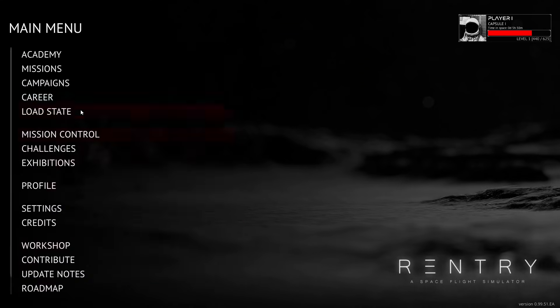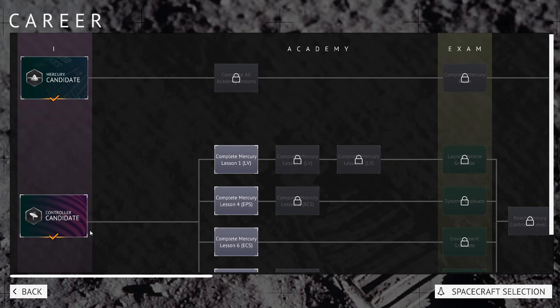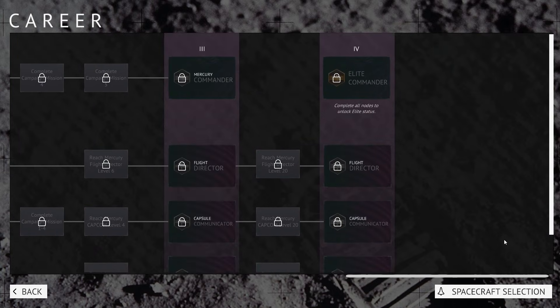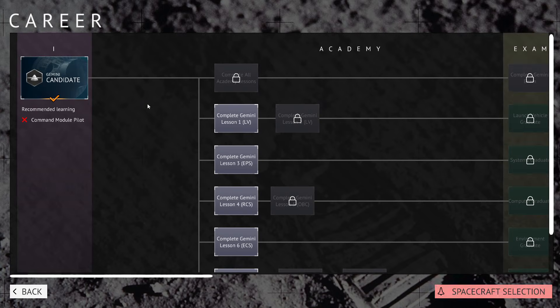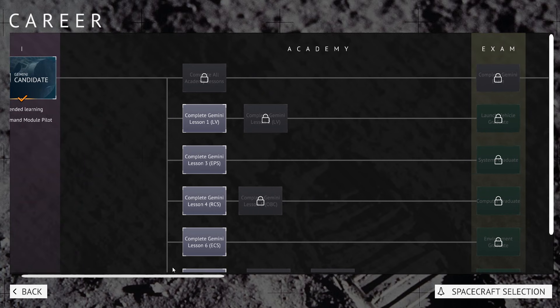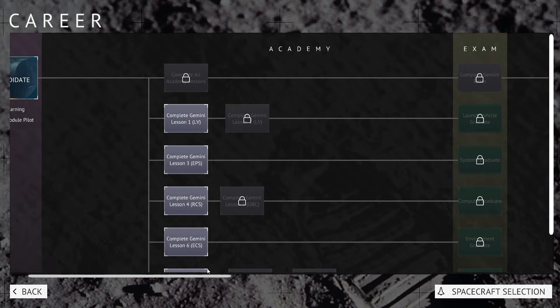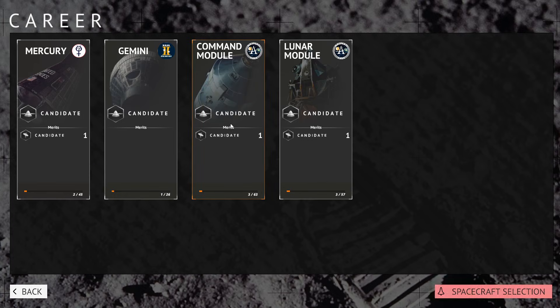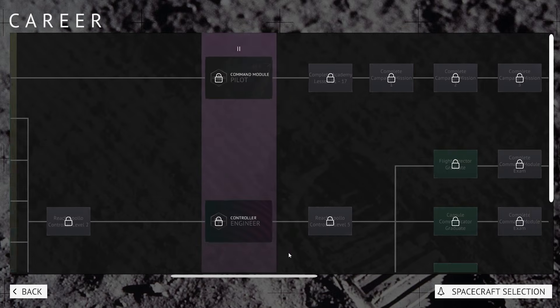That is my recommended path. The career mode takes you through this golden path — Mercury all the way to the end. In spacecraft selection, if you select Gemini you can see that the golden path is to learn the lessons, go through the campaign, and then move on to the two spacecraft of the Apollo program.